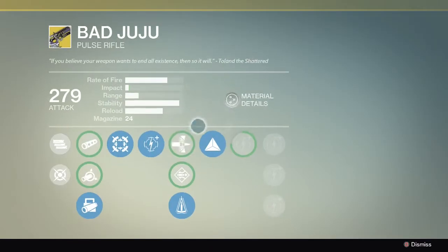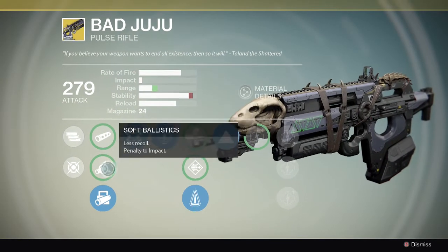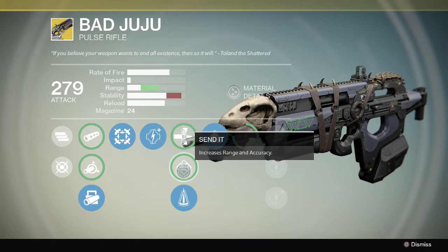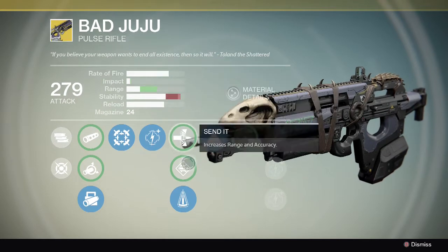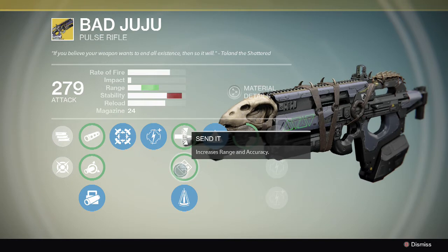Let's check out Bad Juju. Magazine size is 24 — before it was only 15, so that's really great. Send It obviously helps that, but it's stability too — I feel like they increased the stability as well. I might actually switch it to Send It now.